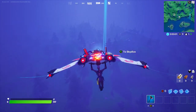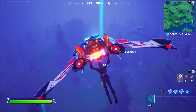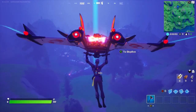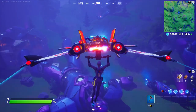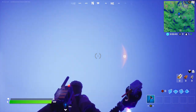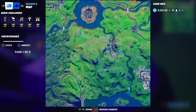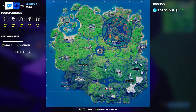The first gold XP coin location — there will be two gold XP coins — and you're going to want to go exactly here on top of this robot's head at the Sentinel Graveyard. It's not going to be exactly on top of his head; it's going to be in the air, so you'll have to build just a little bit — just right above your head basically. Right here at this exact location will be your first gold XP coin for week 10.